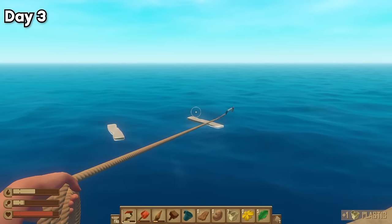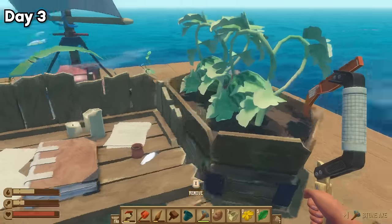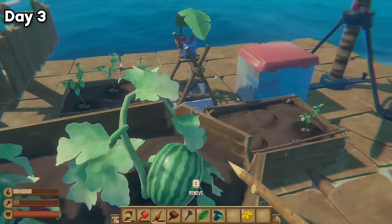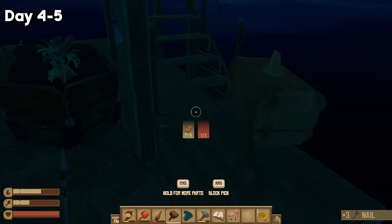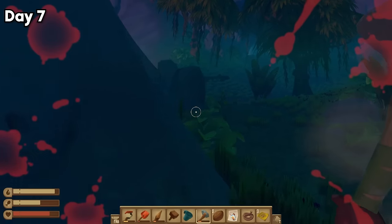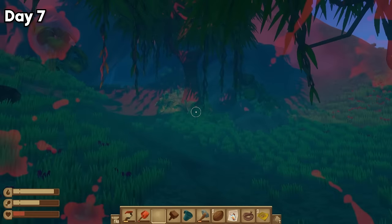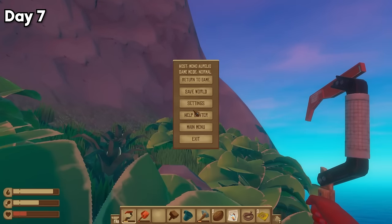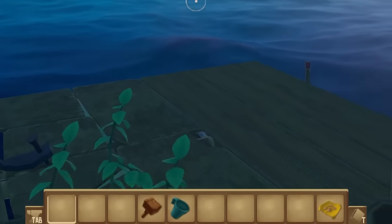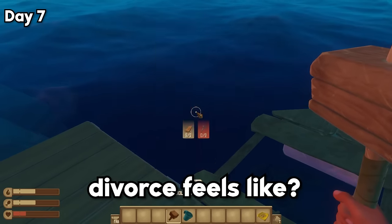Things were looking much better. I was far from living comfortably, but my chances of survival had increased tremendously. But to increase our chances even more, we need to keep expanding our raft, which means we're going to need a lot of wood. While I was on one of the islands, I got attacked by a giant bird and a wild boar. I was able to handle myself against the boar quite well, until my spear broke. Having no other options, I ran towards higher ground to think of a new plan. This is where I learned that dying results in losing two-thirds of your inventory. A devastating setback. I like lost everything. Is this what divorce feels like?